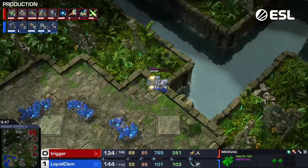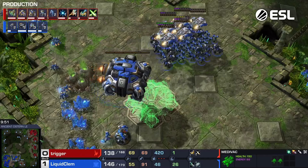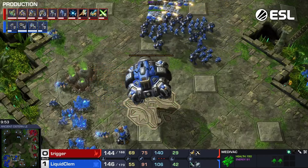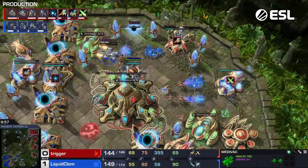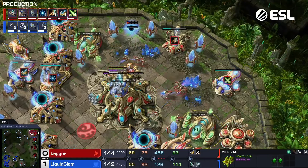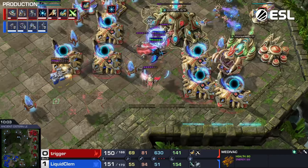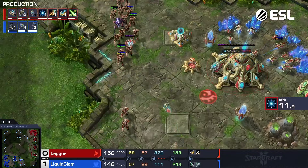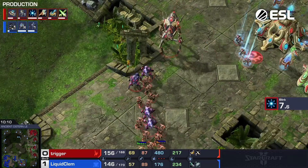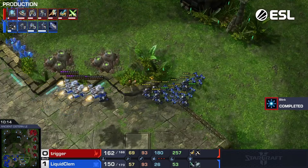He stops those mine drops but gets a good idea of what's going on. Clem going to land his new third base. Trigger has his fourth base mining, he's got two Forges going, Thermalance making, Blink making. There are some very redeeming things going on right now on Trigger's side of the map. Not a big fan of the strategy he's chosen, but he's played it reasonably well and he's getting an army that looks more and more like it might be able to fight.